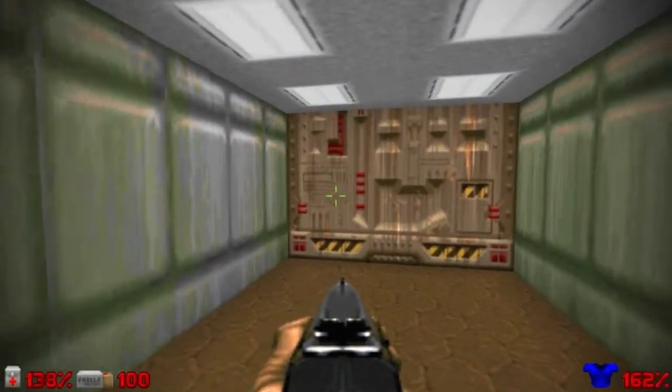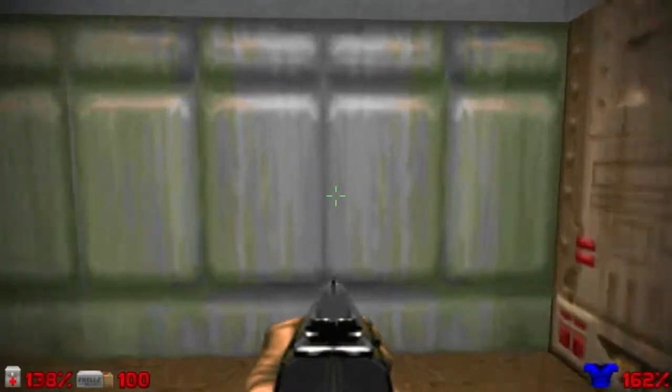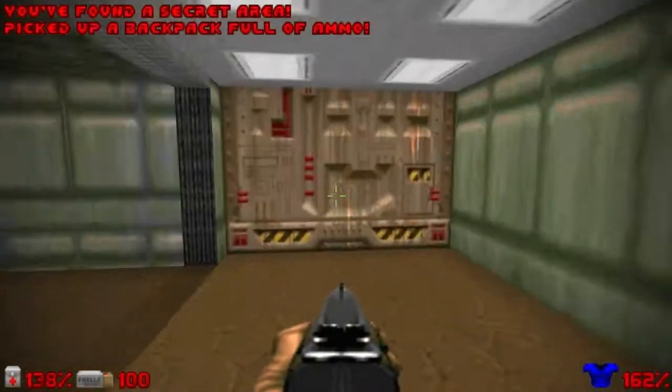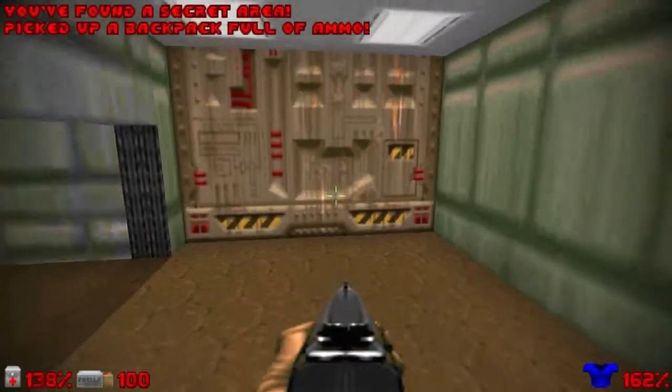Alright, so here at the start you see this greenish wall right here? Open it! Right off the bat we have a secret to tag, with a backpack, some shells and health.